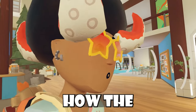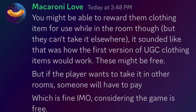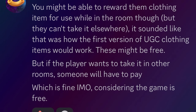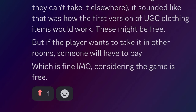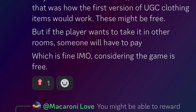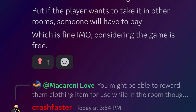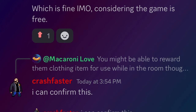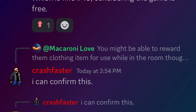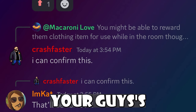Rec Room players were talking about how the first round of UGC items might work in Rec Room. A player theorized that you might be able to reward players' clothing items for use while in the room, but they can't take it anywhere else — like out of that room. These might be free, but if the player wants to take it to other rooms, someone will have to pay, which is fine considering the game is free. A Rec Room staff member then confirmed this is how the first version of UGC clothing items would work.